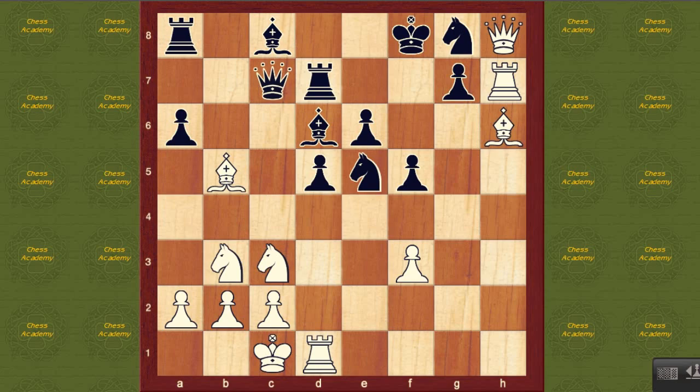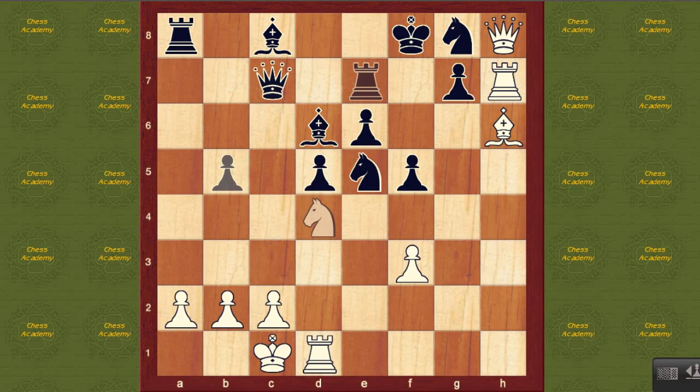So instead of that, black played the move rook f7. He realizes that knight g6 doesn't quite work. Rook f7 gets out of the bishop's attack and consolidates by defending the e6 square with his bishop on c8. If he were to take on b5, white would have a little bit more time for the attack, playing moves like knight d4. And after the rook moves, knight c takes b5 — white has a big attack here.